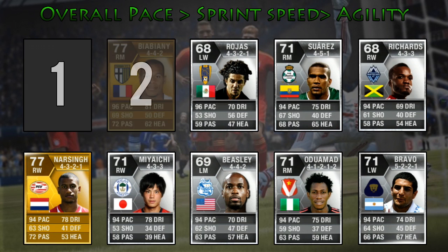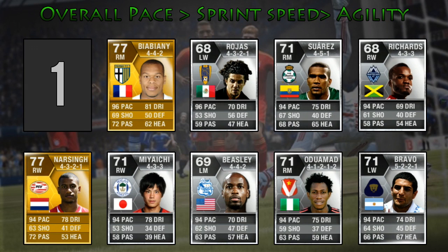Moving up to the number 2 spot is Bibiani, who some of you might say is quicker because he has 97 sprint speed compared to the number 1 who has 96. But here are his stats: 95 acceleration, 97 sprint speed and 85 agility. He also has the tries to beat defensive line trait.